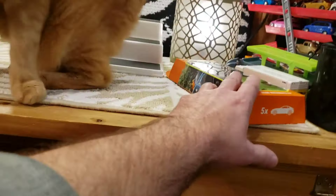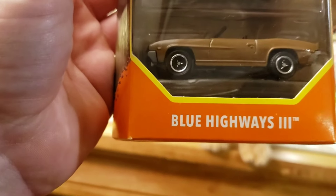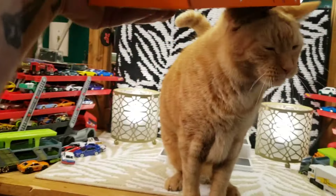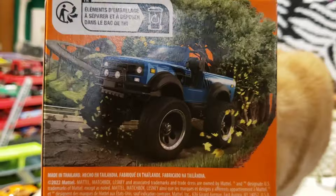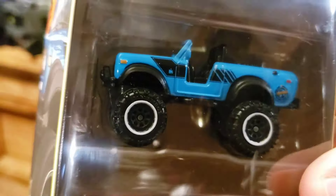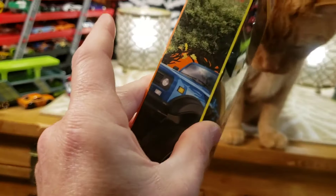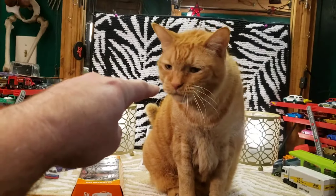All right guys, today we are going to be looking at this very cool Matchbox Blue Highways three five-pack. We're going to hang with Cakey Snakey for a minute, give him some treats, and then put him out so we can look at these cars a little bit better. Let's first take a look at the artwork on the back — very neat, guys. You can see this truck here. Is that the International Scout 4x4 in this very cool looking blue?